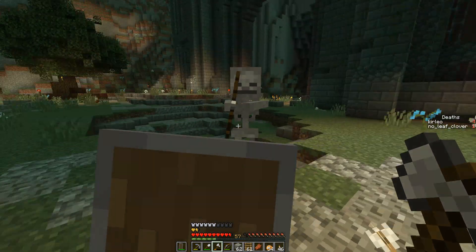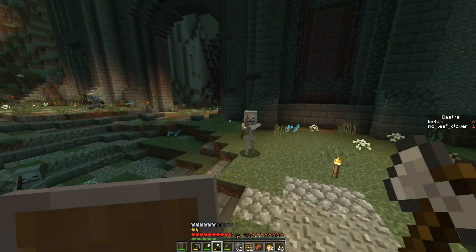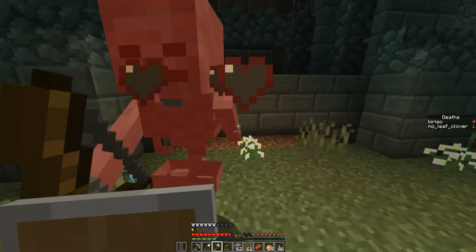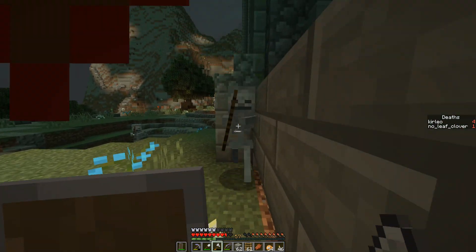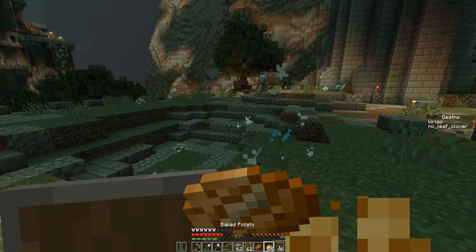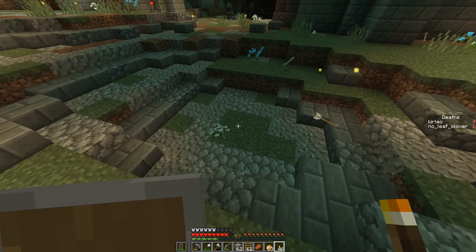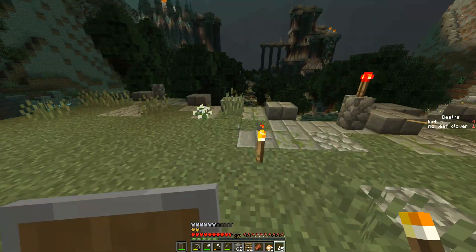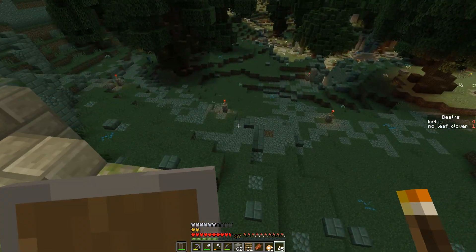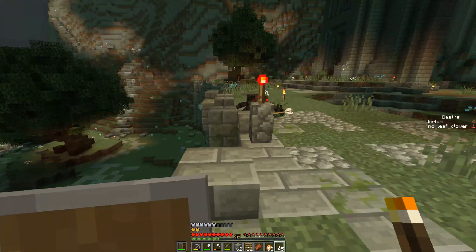I don't think any of them spawn from a spawner — maybe one or two. There was like five at least. No creepers, no spiders, one zombie I think, and all the rest of the mobs are skeletons — the skeleton party. I think if you go down, we'll just end up back — this is the path we were supposed to take up here from the intersection. But we never do.